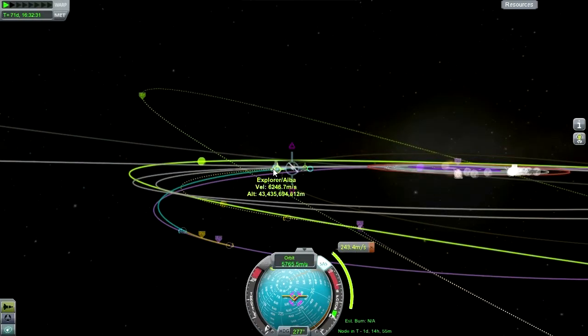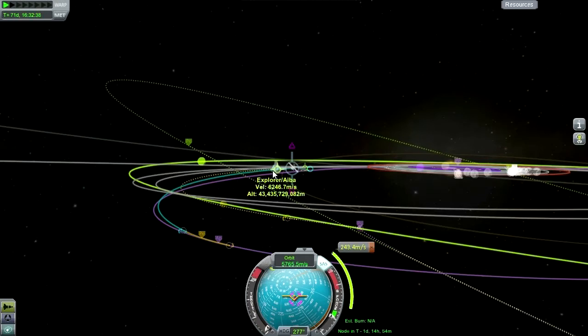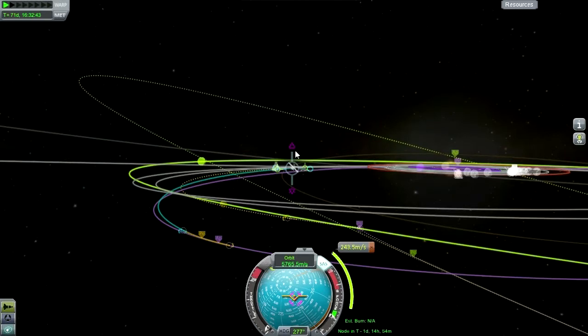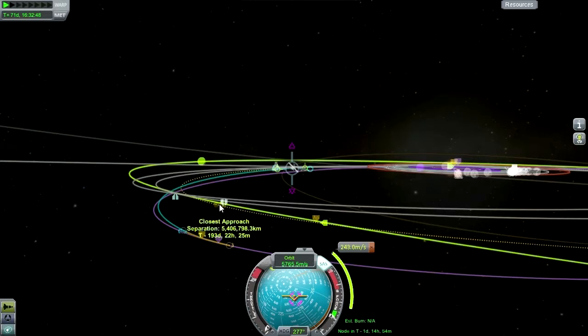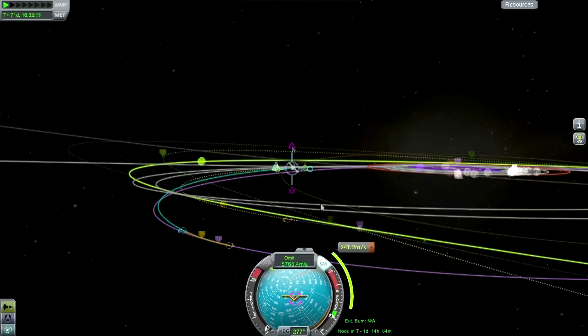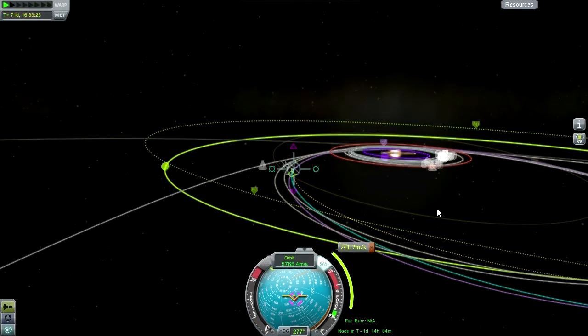This is tough. For some reason this one is much more difficult than the others - the timing was off on this clearly. It keeps going to this other encounter, which is very annoying. This isn't even an encounter, it's a bad closest approach. And finally this one will also approach Jool at 4.82, so let's try that - should be able to get close to that.